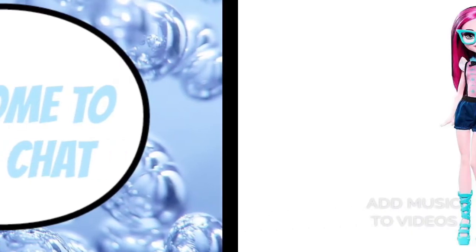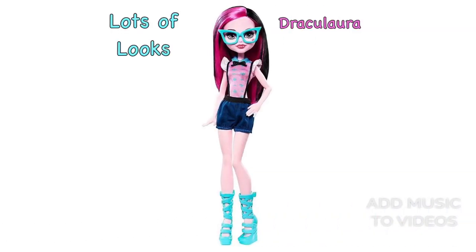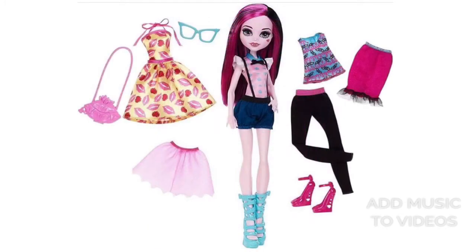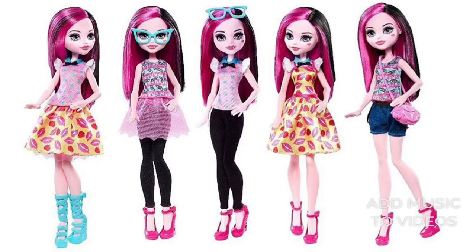Today I'm doing a Monster High doll chat. First up I have the new Lots of Looks dolls. I showed you Frankie before but now I'm showing you Draculaura, and I'll show Frankie again in case you haven't seen her yet. These packs will be around twenty to twenty-four dollars and include a couple pieces of clothes, two pairs of shoes, a purse, and some other accessory — like Draculaura has glasses.